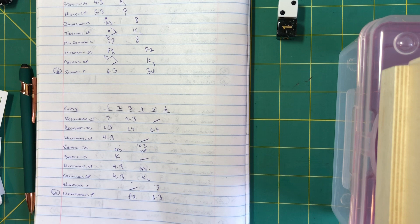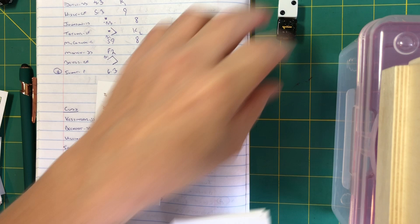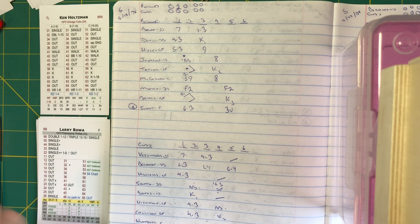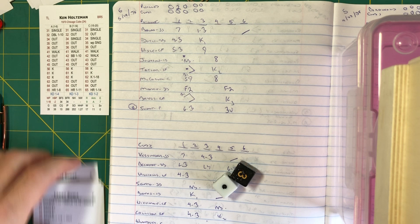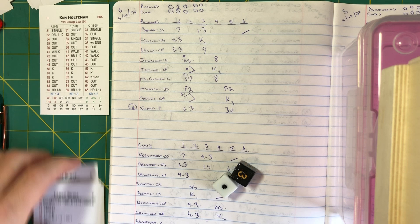Top of the order coming for Philadelphia in the sixth: Bowa, Doyle, and Hisle — a combined 0-6. Holtzman's fatigue hits at 34 batters; we're at 18 right now. The pitch to Larry Bowa: a bunt single! Santo just puts it in his pocket and Bowa's aboard. Now it's Doyle.